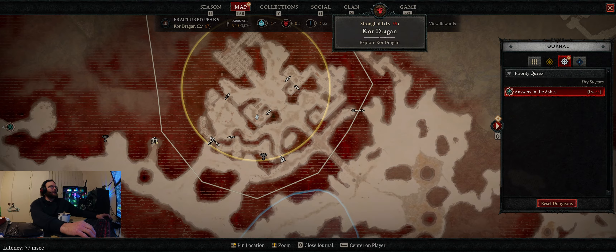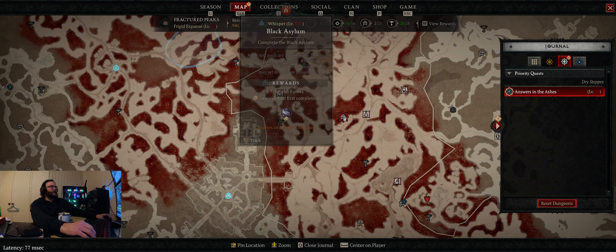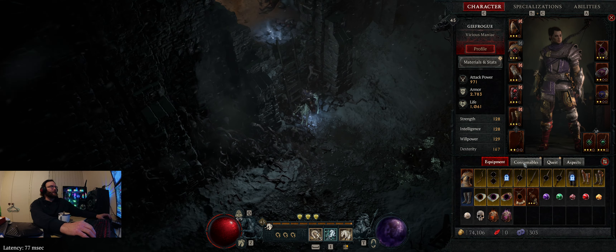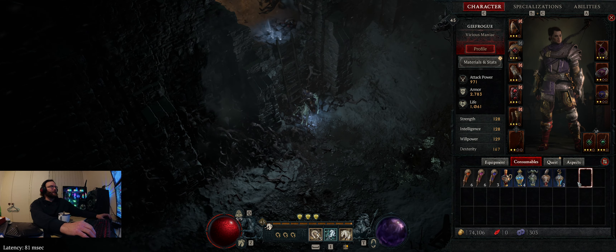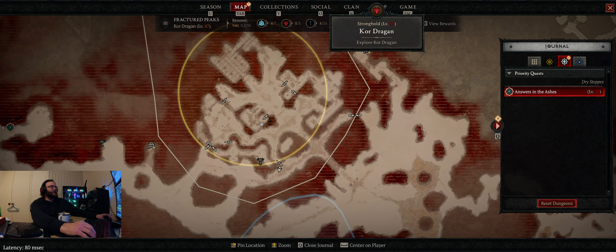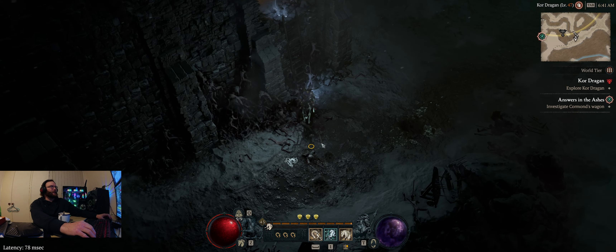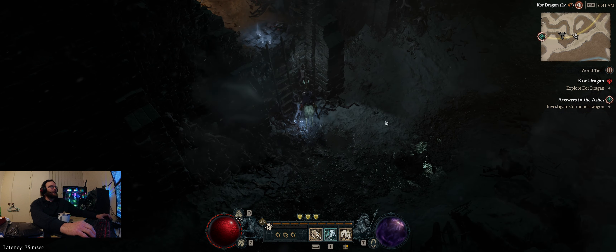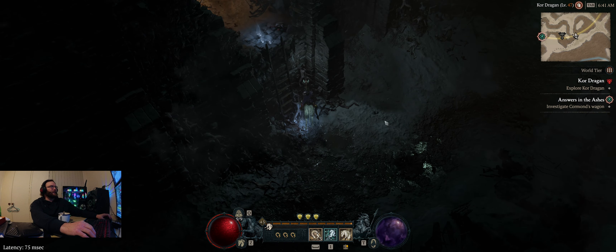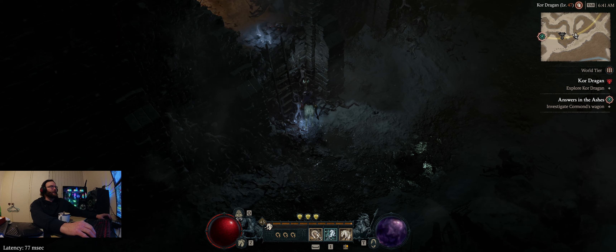Now that we've done this we do the Whispers to get a nightmare dungeon sigil, and then just do nightmare dungeons. Or just keep doing Kordragon because apparently it's better EXP, but then you don't get glyphs. So yeah, that's where we're at — moderately poggers. It's a new game, it's still fun. Play a class you haven't played. Don't be a streamer. Until next time I guess — cam's fucked, feels bad man.